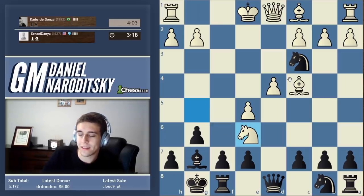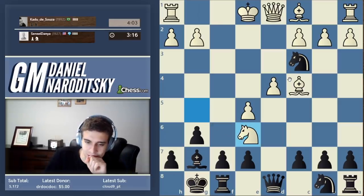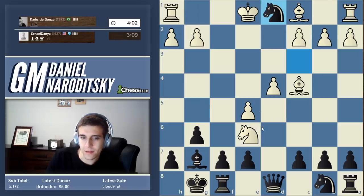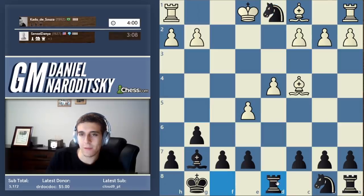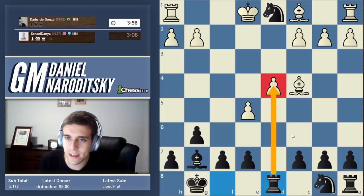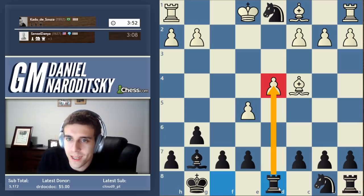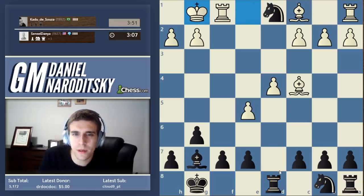He saw this — knight takes c6, that's his idea. If we take his knight, he takes ours. But of course we take the queen, he takes our queen, and we take his knight. What he didn't see was that d4 is now hanging. We have succeeded in our strategy — we have won both of his central pawns. That's the ideal scenario. We are going to be up two pawns in the endgame.